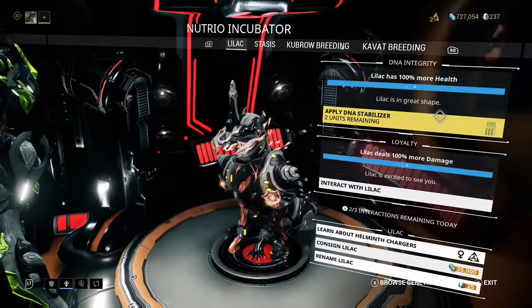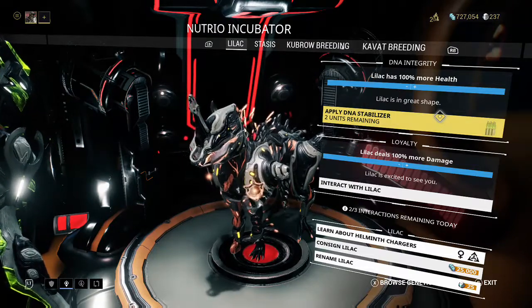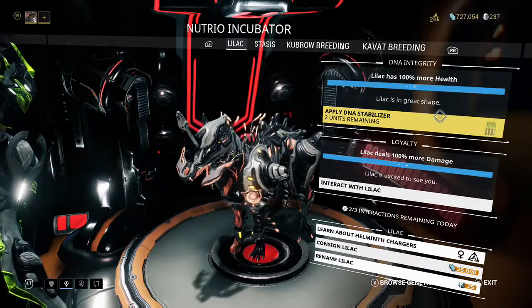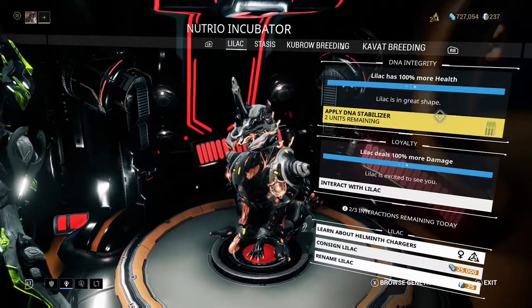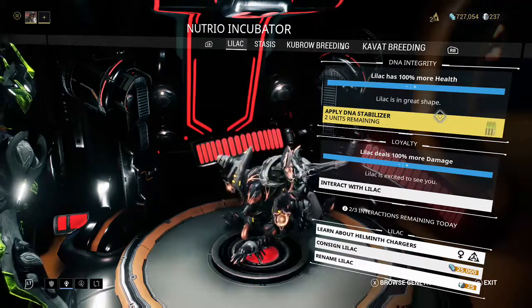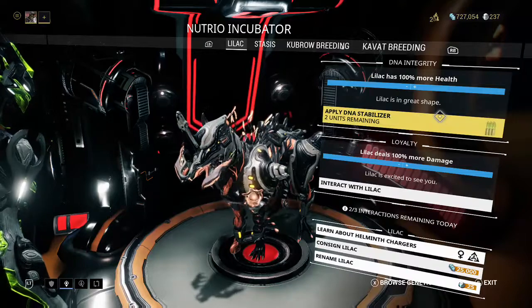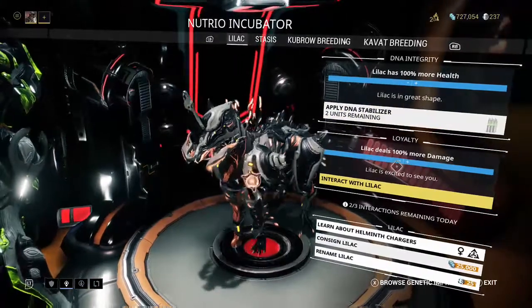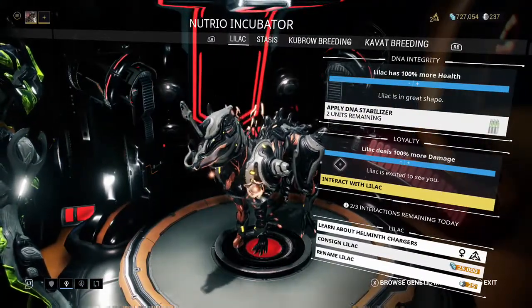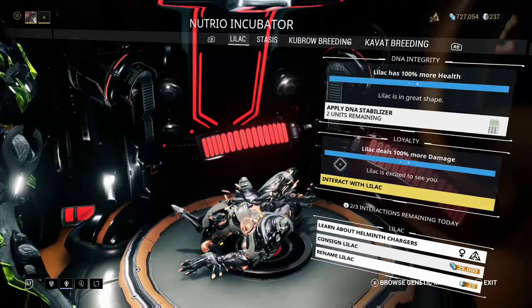You'll need DNA stabilizers. If you don't know where to buy them, don't worry — they linked your stabilizers directly into this panel. If you ever run out of stabilizers, you can click on the DNA stabilizers right here and it'll ask if you want to purchase another set of six. A set of six will cost you 75,000 credits — credits, not Platinum. That covers your incubator.